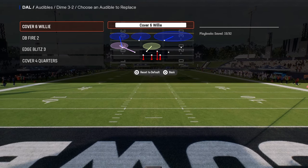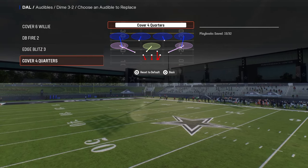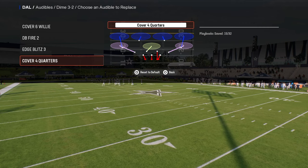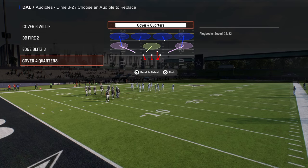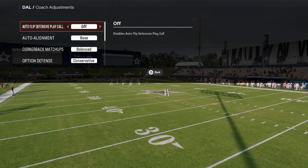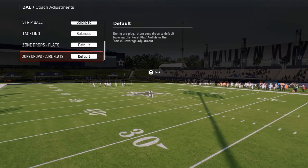We're going to be showing you our audibles — these are the best audibles for the scheme in my opinion: Cover 6 Willy, DB Fire 2, Edge Blitz 3, and then Cover 4 Quarters or Cover 4 Palms, whichever you want. Coach adjustments for this defense: auto flip is going to be off, auto alignment is going to be on base, and option defense is going to be on conservative.